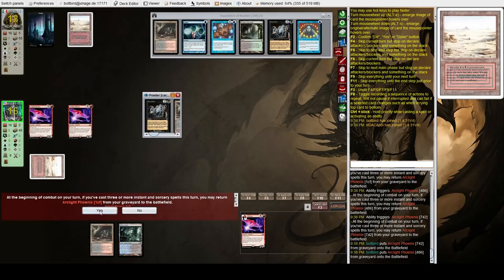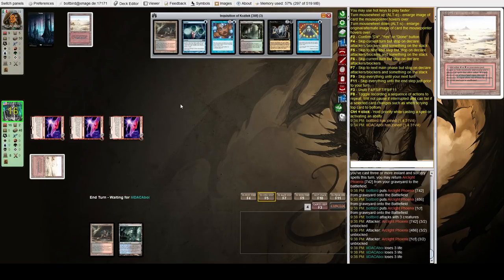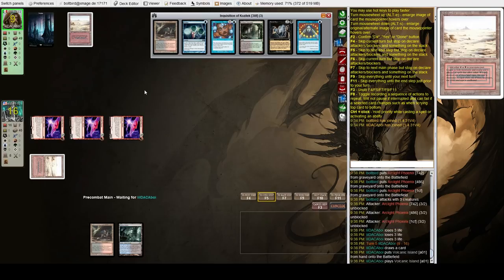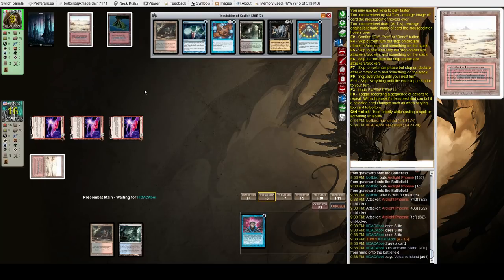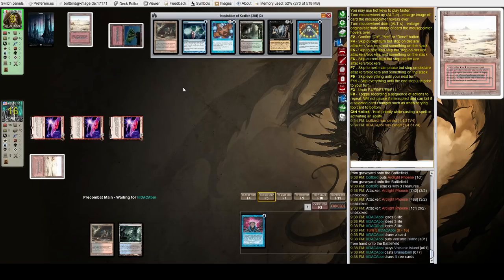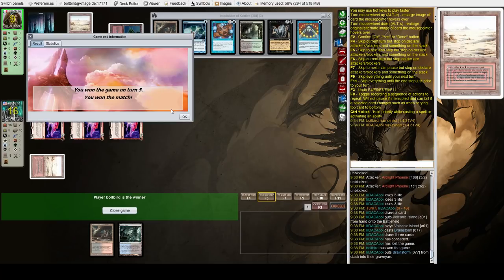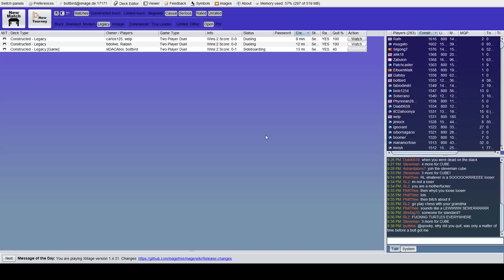Maybe they have a Lightning Bolt or something. They take nine. Opponent has Kolaghan's Command, Brainstorm — Lightning Bolt can kill one, but they don't have the mana for Baleful Strix and we win. That's game, that is a match!